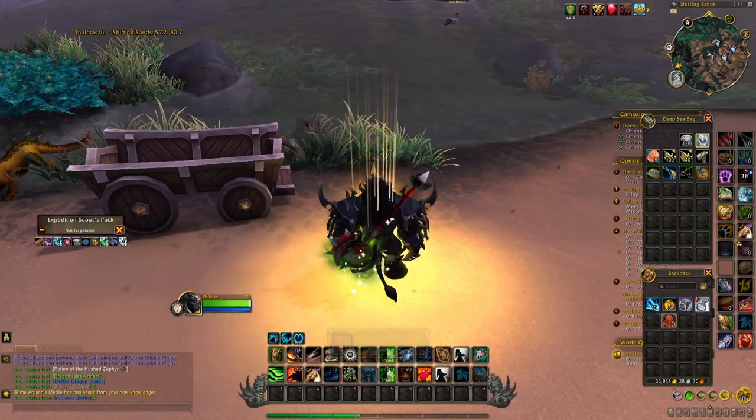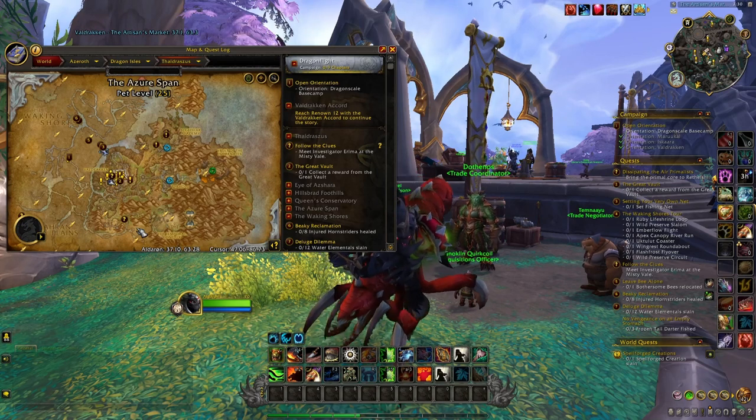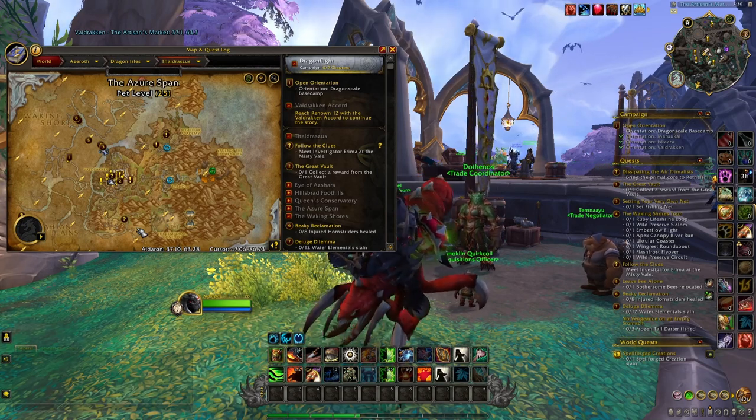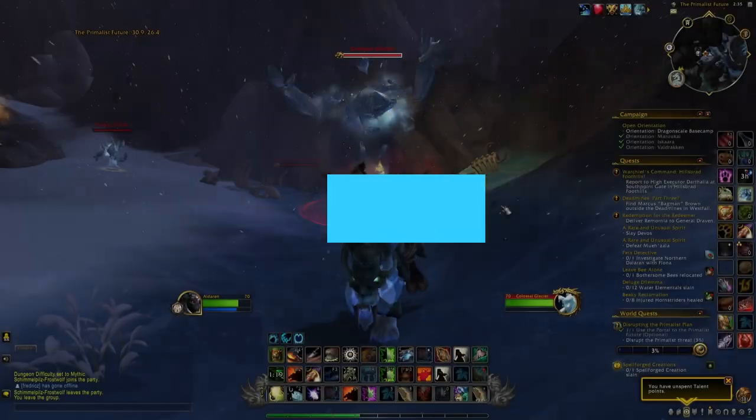You also want to open all the Expedition Scout's packs you find around the Dragon Isles, as they have a chance of dropping items that grant an extra knowledge point. Finally, killing rares and mobs gives you another chance at items that reward additional profession knowledge points.